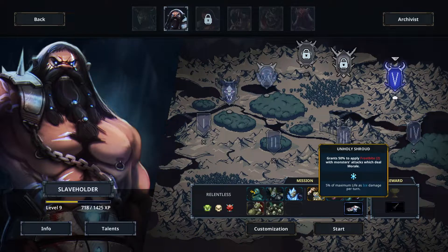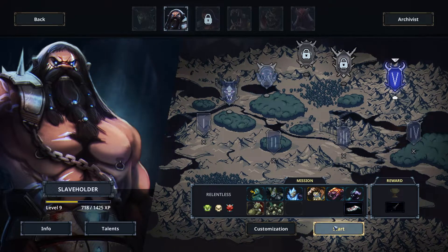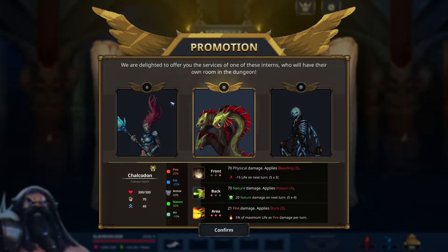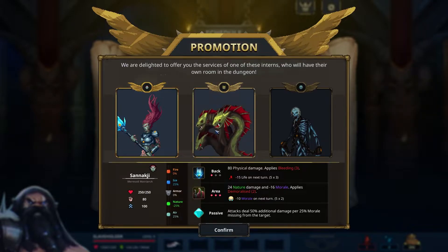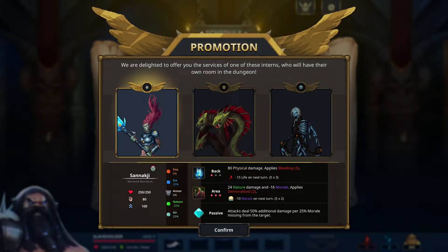50% chance to apply frostbite when monsters attack deal morale — yeah, okay. Frostbite isn't really going to help us much but we'll see. This unit has very little HP and no armor, does area damage: 20 nature damage, 16 morale, applies demoralize two. That's decent-ish. Attack steal: 50 additional damage per 25 morale missing from the target, so if they're missing 50 they'll do 100 extra damage — she's good if they're already low on morale.